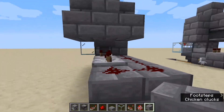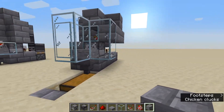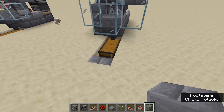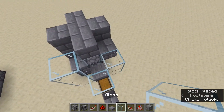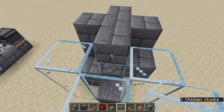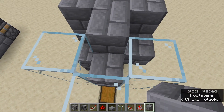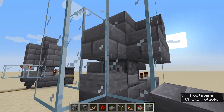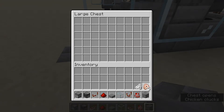When this activates it will send power into that brick block, which activates the dispenser. It's a different layout but the same thing is accomplished as in the other design — when the comparator sees eggs going through the hopper, it will activate the dispenser.